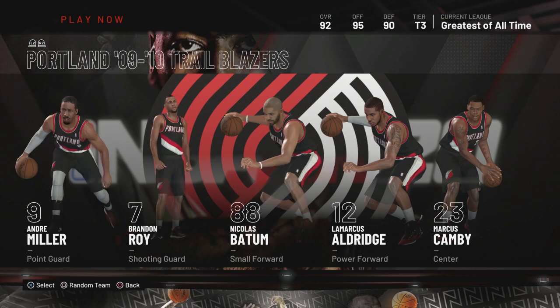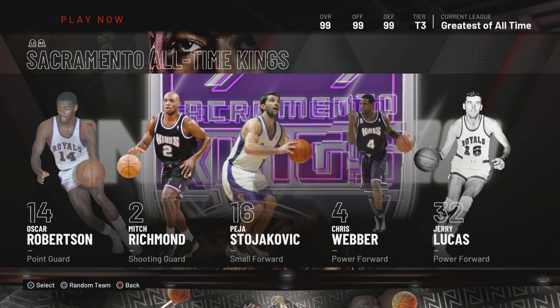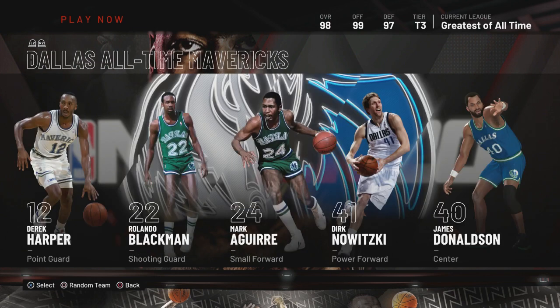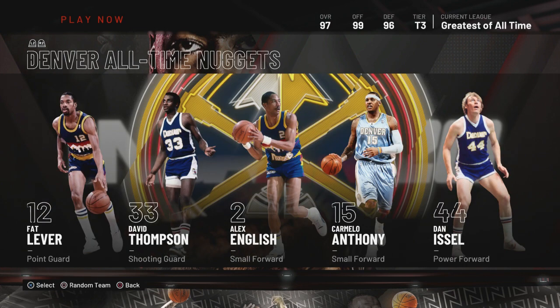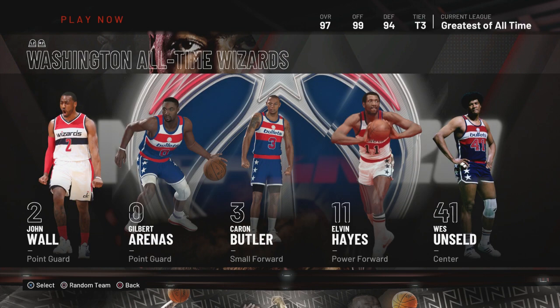The 98 Spurs — you can use that team to move up. Especially the 2010 Trail Blazers — they got Brandon Roy, LaMarcus Aldridge, Marcus Camby on the bench — they're straight, they're money. Use that team to move up. For all-time teams: All-Time Hawks are a great team, All-Time Celtics definitely, All-Time Mavericks is great, All-Time Nuggets you can use. Pacers you can use but be careful — they don't have a lot of stretch bigs, but the all-time rosters are a great team to use, no question.